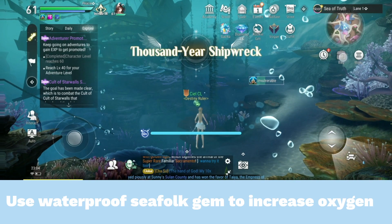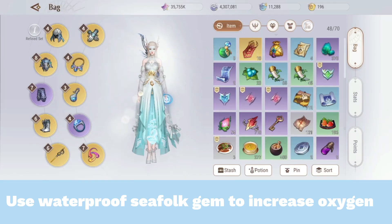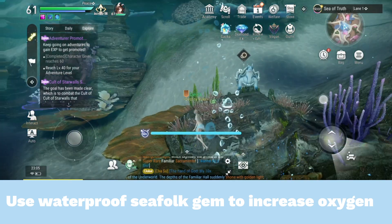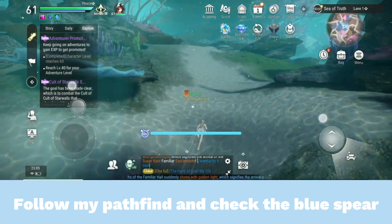Use the waterproof sea folk gem to increase your oxygen. Follow the path sign and check the blue sphere.